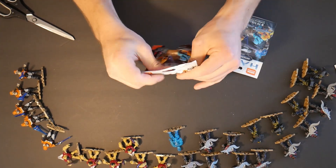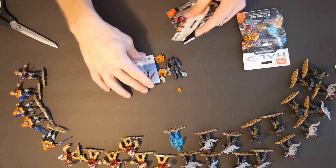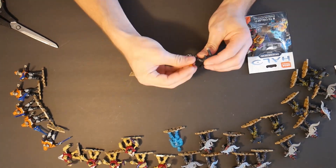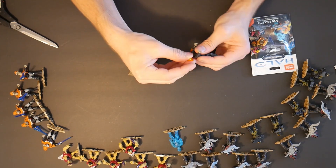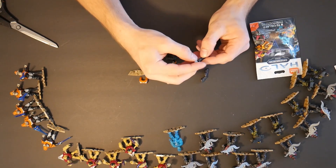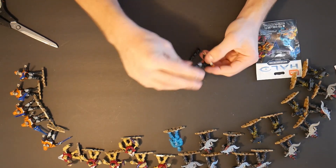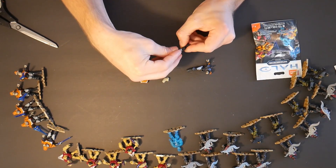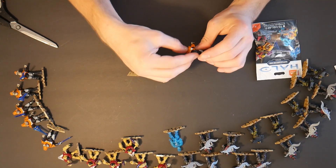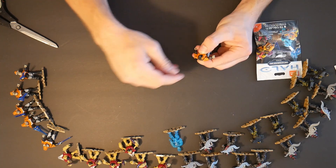Now we have two more blind bags, the last two, and then we are done with these blind bag openings. And we got an Elite! Another Elite — we actually haven't gotten as many Elites as we have Brutes, which is really surprising. These Elites I was hoping they would look a little better; I think they look fine, but they're not as high quality as some of the other sets. I don't know if these are the Elites from Halo Wars — I'm assuming so — but I don't really like their character design as much. Some of you would probably say they look the same and they might, but that's just my personal preference.